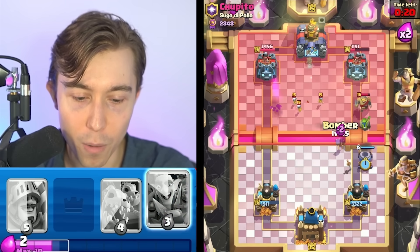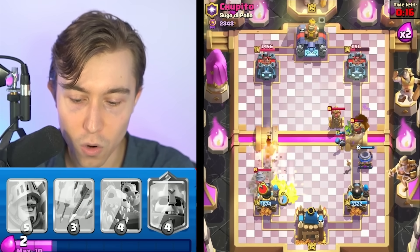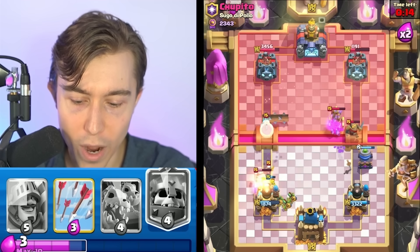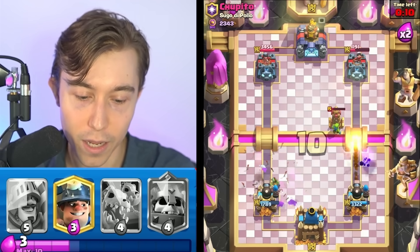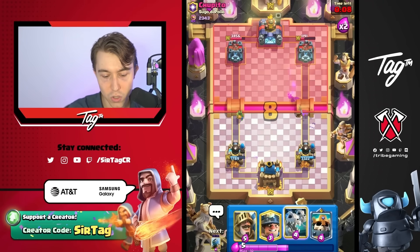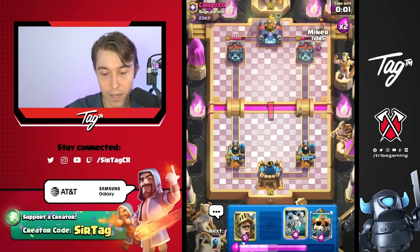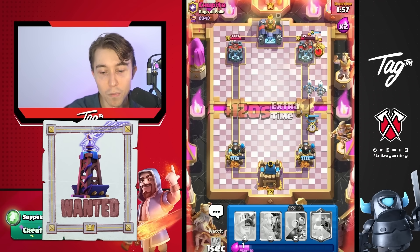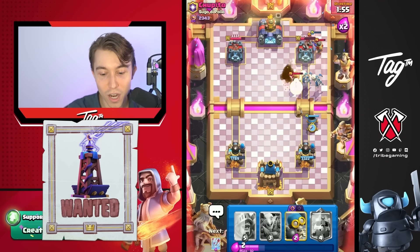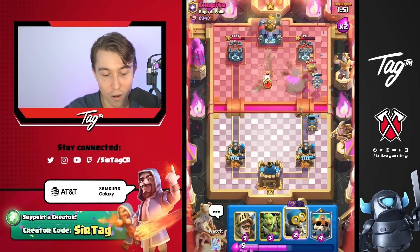We want to go for a Bomber as well because I believe he's going to try to go Tesla. We have to Arrows this because the Log is coming through — I can't let that Ice Spirit connect. If we go Miner plus Skeleton Dragons, the reason is he doesn't have anything besides Tesla. If he uses his Tesla on that, the Mortar might connect to the tower. Skeleton Dragons are coming through — the Tesla is really low. If that Mortar just shoots the tower we kind of win the game, but it didn't work out that way.